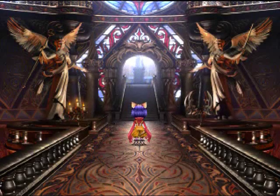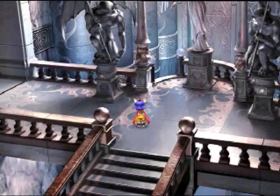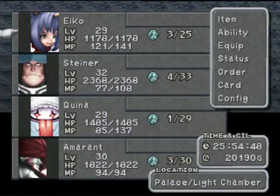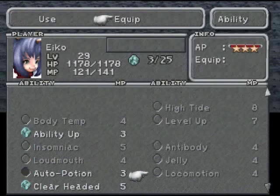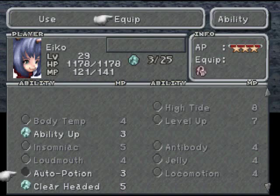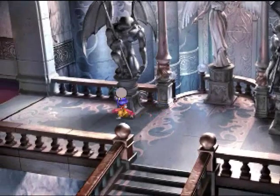Welcome back to Let's Play Final Fantasy IX. I'm the Forto Joe. Let's enter this desert palace properly. I did some off-screen leveling up and learning abilities, but you'll want a lot of these status protection abilities on because these enemies can mess you up.